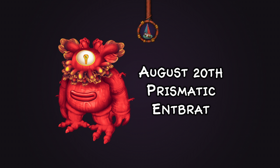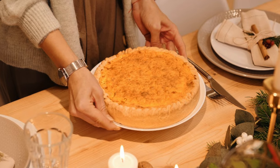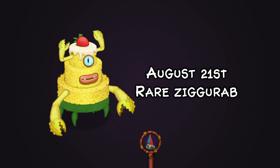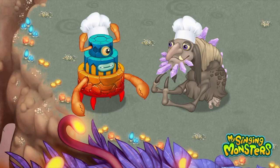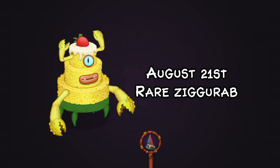On August 20th we got Prismatic Enterbrat, who has a wooden-like stature — just mutants of the original form really. On August 21st we got Rare Zegurab, and they are a sponge cake. The community had been speculating we might see Zegurab take a cake-like form, and it just fits so perfectly with the different layers. Seeing that community prediction come true was an amazing feat. I really like the strawberry on top and the little cream — it's really cute.